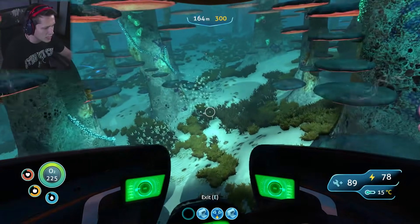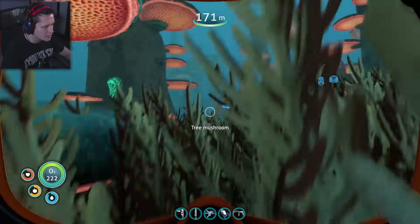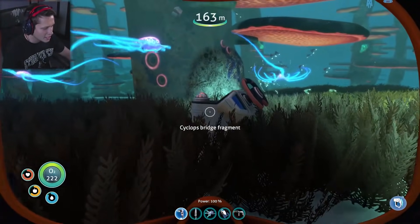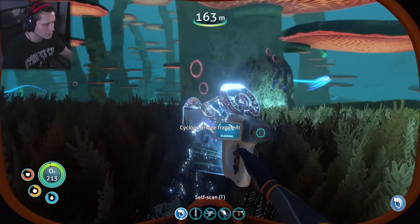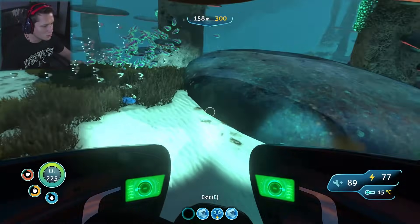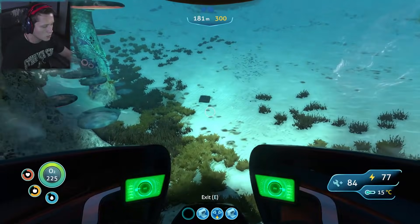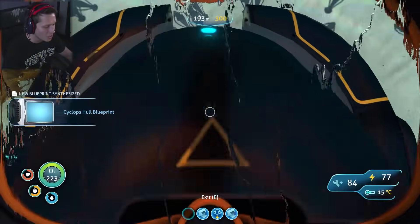I think we found some Cyclops fragments down in this area before. Cyclops bridge fragment — we need our scanner. Those little stingray things aren't going to sting me, I hope. The bridge is ready. We need one more engine and one more hull. We might have a hull down here — is this a hull? Yes! Now all we need is one more engine piece and we're going to have ourselves a Cyclops. New blueprint acquired.